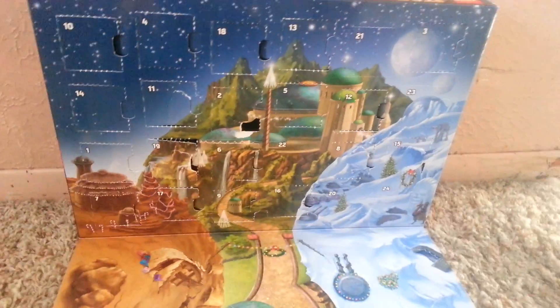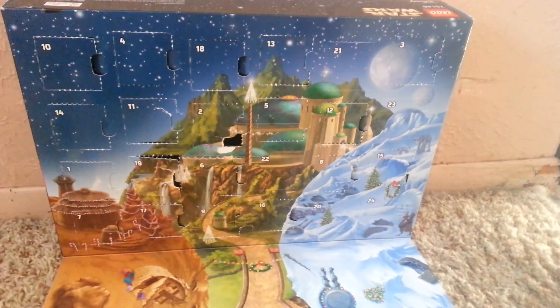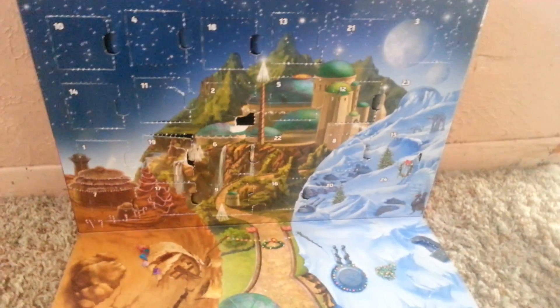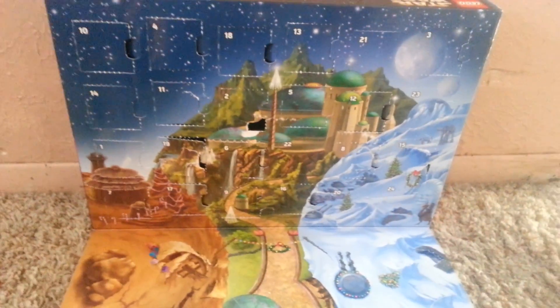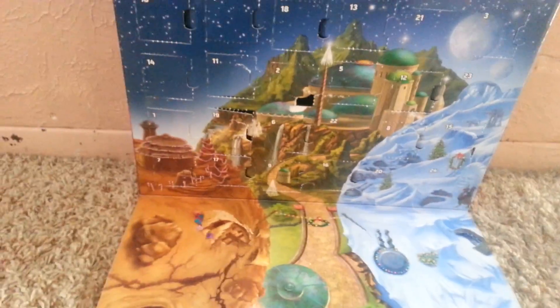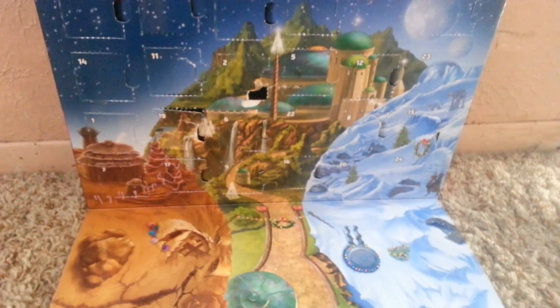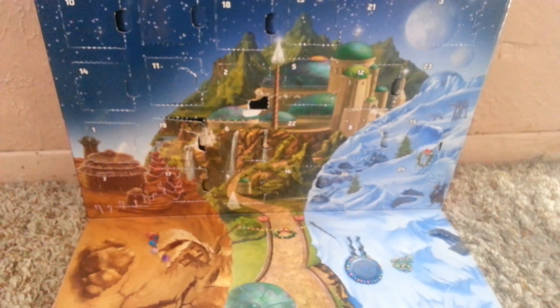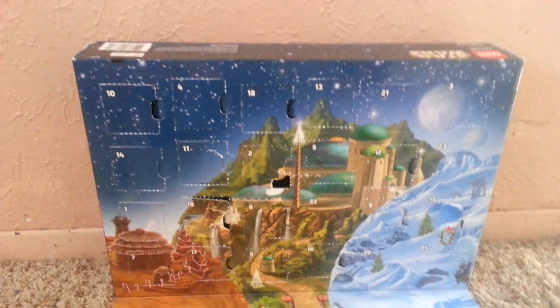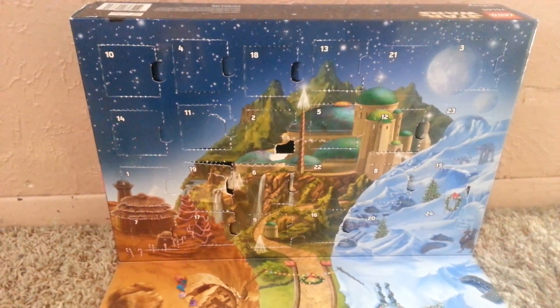Hey guys, it's me again, and today is day 20 of 31 Days of Lego and the Lego Star Wars Advent Calendar. Now, as I said in the previous video, I will keep saying this for the next few days — the reason there is no background, no recap, and the camera is shaky is explained in that video. But in case you haven't seen it, in a few words: Wi-Fi and batteries. The other video explains it in more detail.